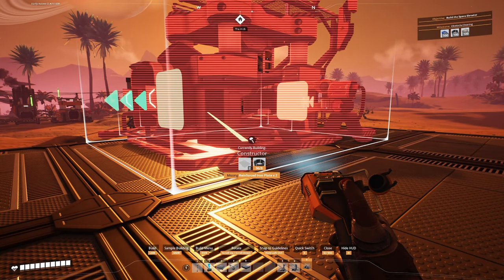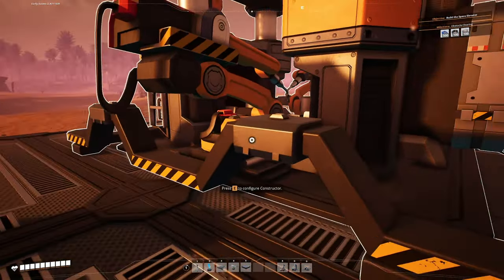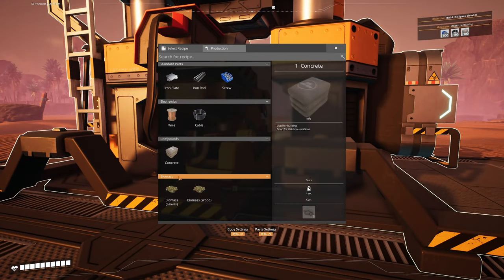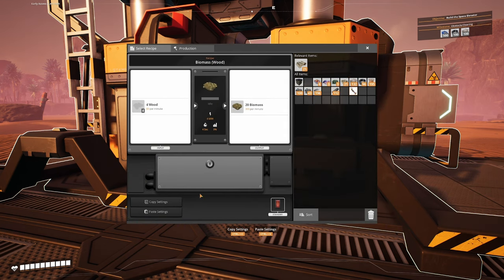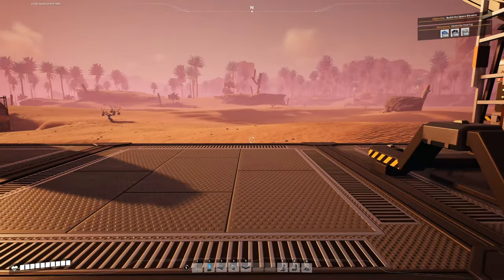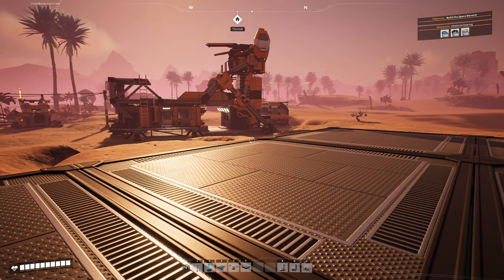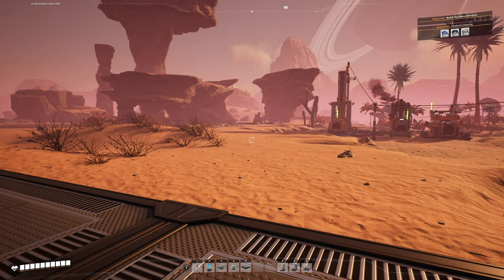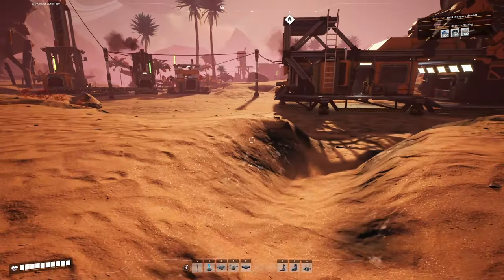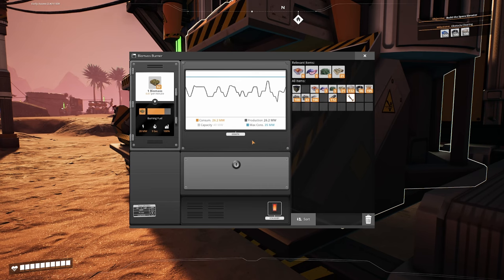For now we can only do one constructor because we're low on reinforced iron plates, which require an assembler to make - and we don't have one. So we're forced to do those by hand for now to get more constructors. There are recipes for biomass for leaves and for wood. We're going to put the recipe for wood on one constructor, knowing we're going to have a second constructor for leaves on the other side. To make the obstacle clearing milestone, we need screws, and screws come from iron rods - we don't even have a machine making iron rods yet. We also need more power because right now we can only go up to 40 megawatts and our maximum consumption is 35.